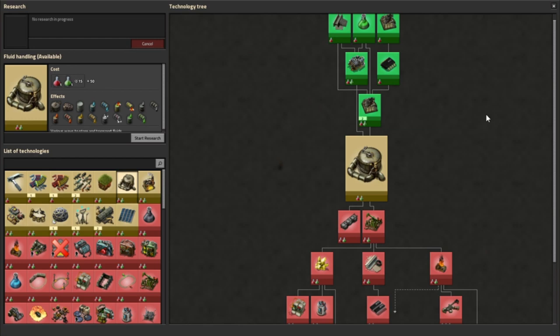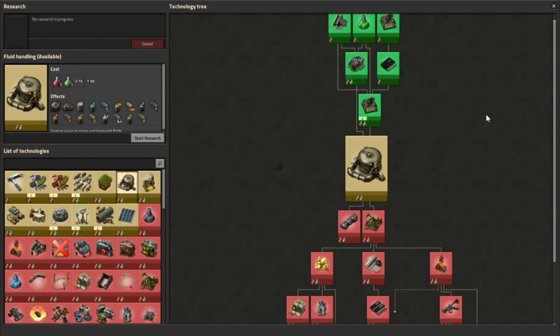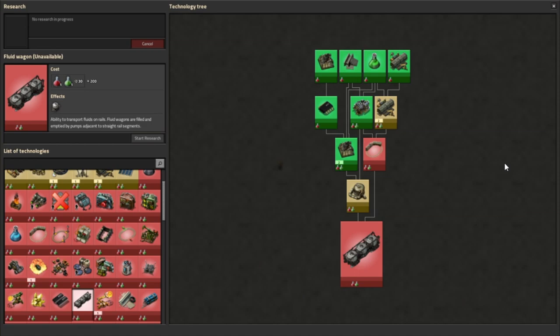Related to the storage tank is the item unlocked by the next research: the fluid wagon. This requires both Fluid Handling and the Railway researches as prerequisites, and costs 200 of each automation and logistic science packs. If you've played with the train system, you can use the fluid wagon like a cargo wagon that holds a fluid item instead of solid items. Check out my train tutorial for more information on how to use and integrate them into an existing rail network.